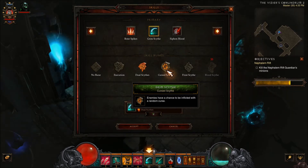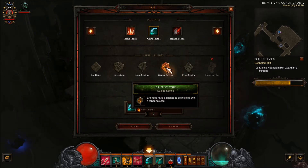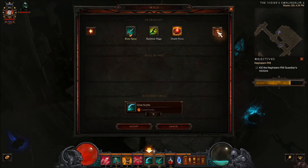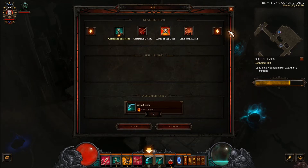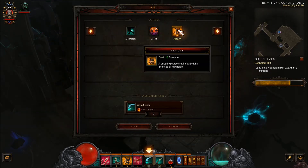Enemies have a chance to be inflicted with a random curse, and I can see how this could be very beneficial to anyone playing some type of melee spec, because applying one of the curses is pretty significant — especially when you think about what types of curses we do have. Let's take a look. The curses we have so far are Decrepify, Leech, and Frailty.